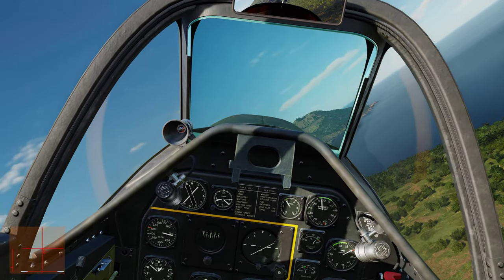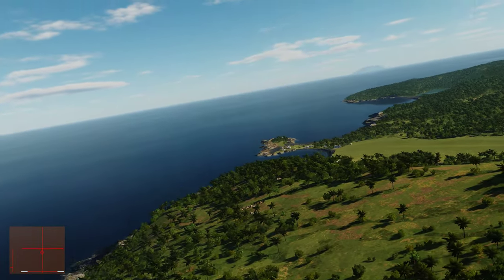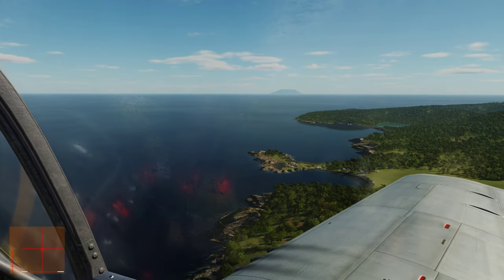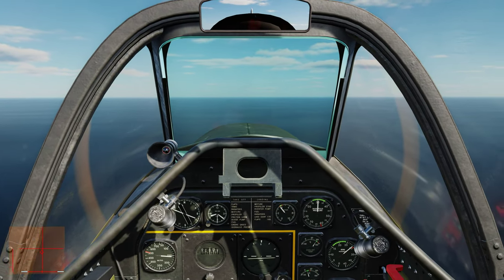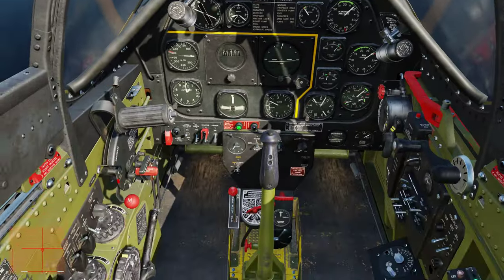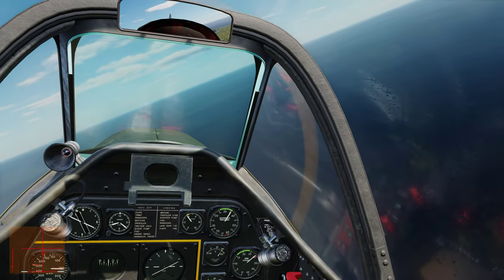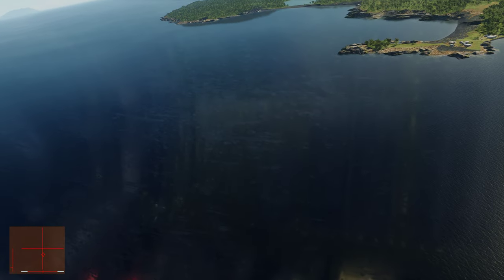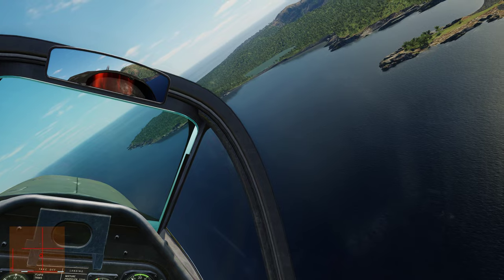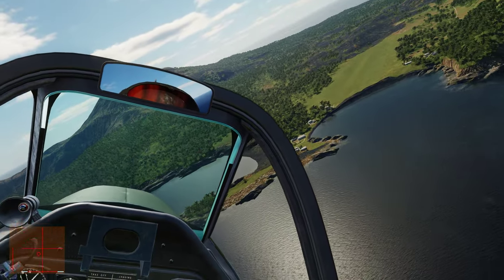We're at gear speed. Flaps 20 verified. We're midfield now, rolling out. We'll turn at about 10 degrees past the threshold. Flaps 30. We're getting a little slow, so we'll add a little power. Trim is set. Landing gear down, green light. Turning now — remember we're coming in at an offset angle because there's a tree on the left side of the runway on approach. We'll come in at a 45-degree angle then turn final onto the approach path. Speed is good at 140 — go flaps 40.